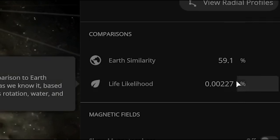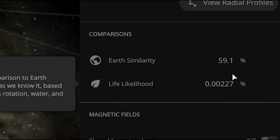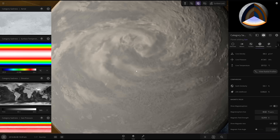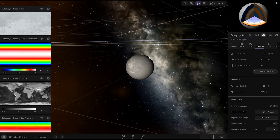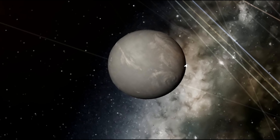I say 'unscathed' — this is the percent of life likelihood that's on it right now. I love how it's still 59.1% of the Earth's similarity. It has a permanent hurricane that never goes away, but it did it — it stopped the impact. See that? I can stop anything coming to hit the Earth. I just have to kill everyone in order to do it. Anyway, folks, hope you enjoyed this episode of Universe Sandbox. Till next time — stay foxy, much love.